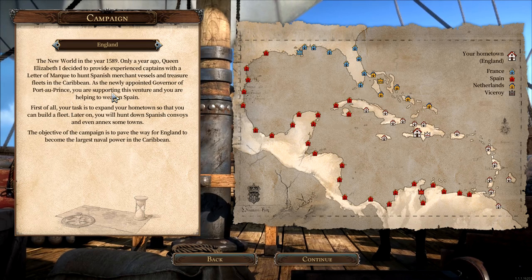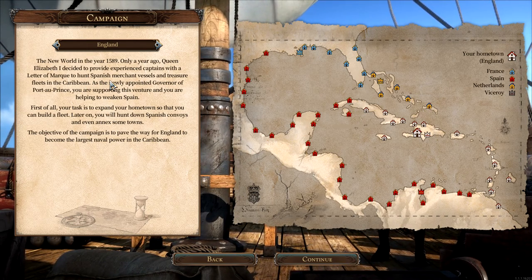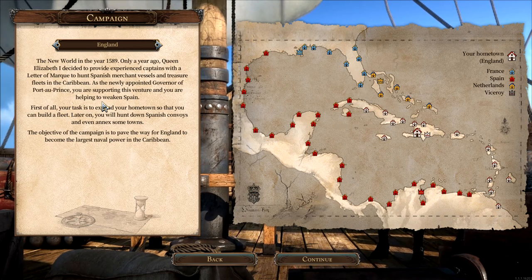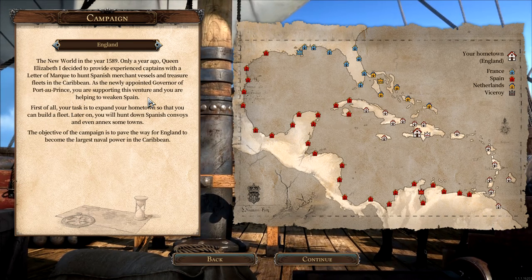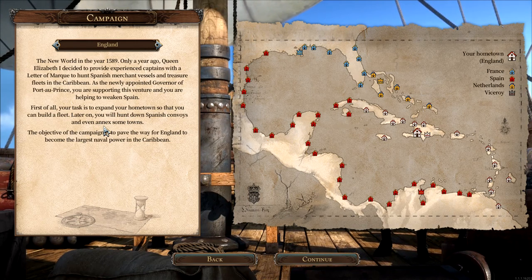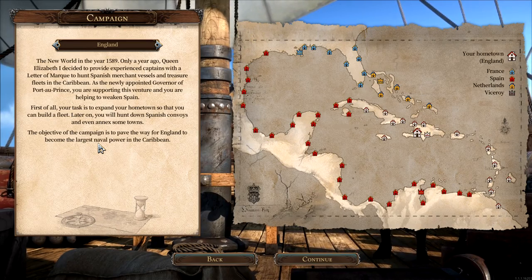The new world in the year 1589. Only a year ago Queen Elizabeth the First decided to provide experienced captains with letters of mark to hunt Spanish merchant vessels and treasure fleets in the Caribbean. As the newly appointed governor of Port-au-Prince, you are supporting this venture and helping to weaken Spain. The objective of the campaign is to pave the way for England to become the largest naval power in the Caribbean.